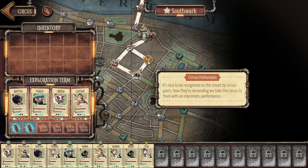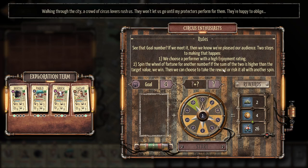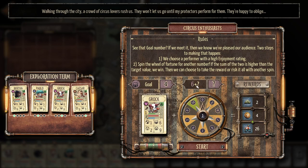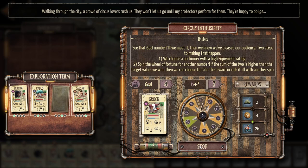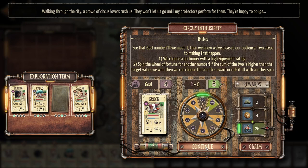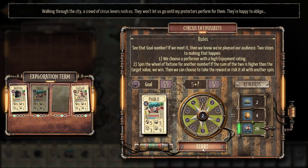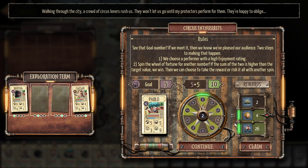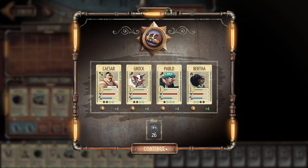We can do circus enthusiasts — ooh, impromptu performance! That's a fun new event. We choose a performer with a high enjoyment rating — which is Grock. We spin the wheel of fortune for another number; if the sum of two is higher than the target value we win, then choose to take the reward or risk it all. We already have a six, the goal is four — easy. I almost hit the 10. I think we can go all the way — the goal is still four. The goal went up and I need a new performer. Pablo, you're in. I think I have a good chance but I'll just go ahead and claim these rewards and leave it at that. We're good to go.